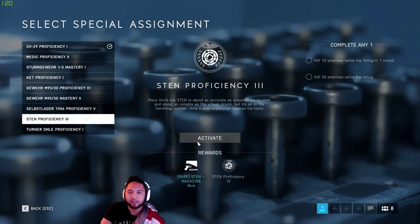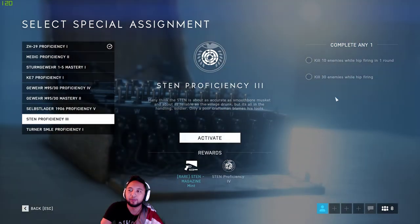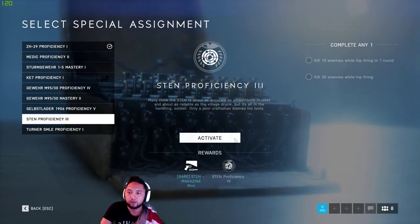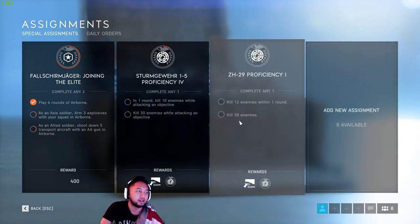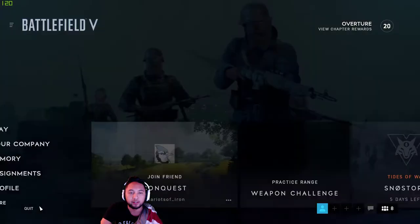Alright, how's it going everyone? DeadlyDady here. Today I'm going to be completing the Sten Proficiency 3. You just got to complete any one of these: kill 10 enemies while hip-firing in one round, or kill 30 enemies while hip-firing. Obviously, it's better to go for the in one round one, killing 10 enemies.